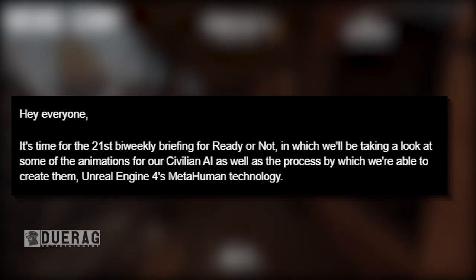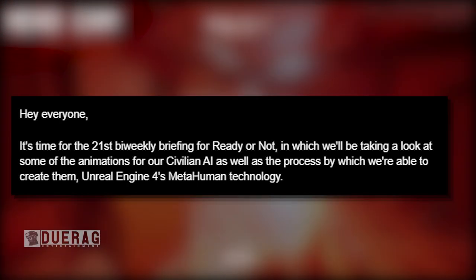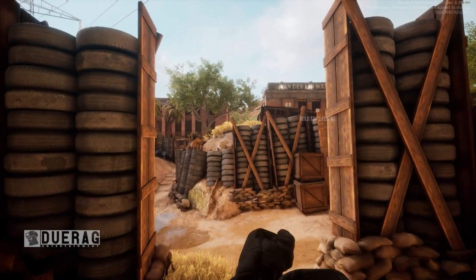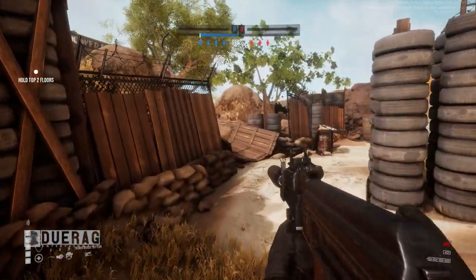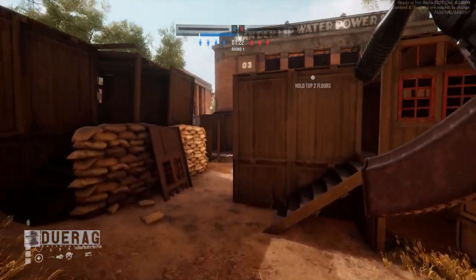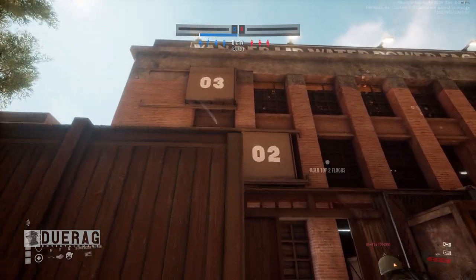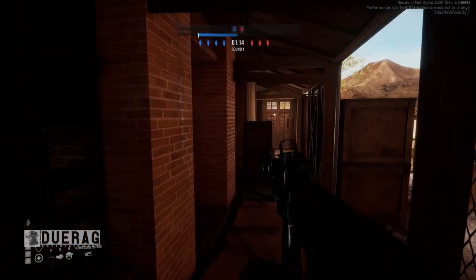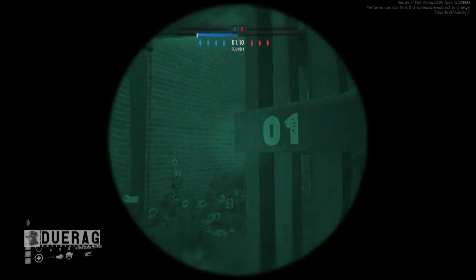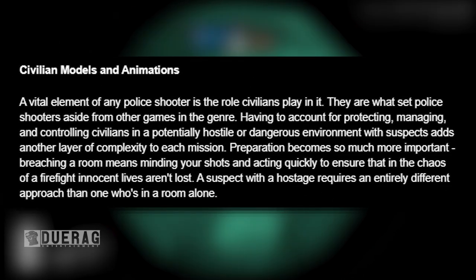Let's get into the newsletter. Hey everyone, it's time for the 21st bi-weekly briefing for Ready or Not, in which we'll be taking a look at some of the animations for the civilian AI as well as the process by which we're able to create them. That's interesting because I remember them saying they were scanning people into the game — like over 120 to 150 people at some point. I wonder whether they decided to change that. Unreal Engine 4's MetaHuman technology — I'm assuming that's what they're going to be using to make these new civilians.